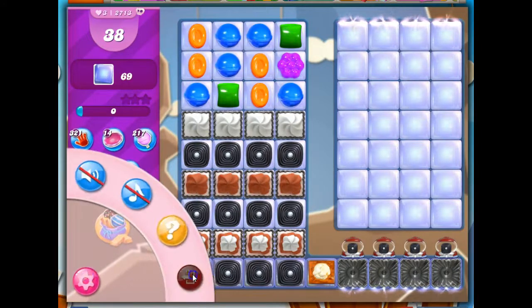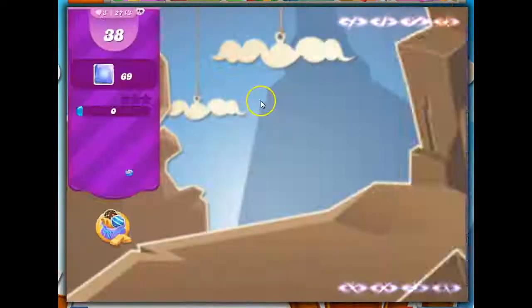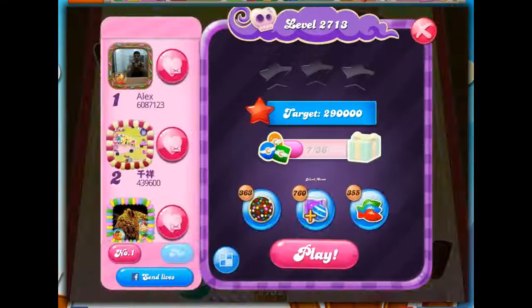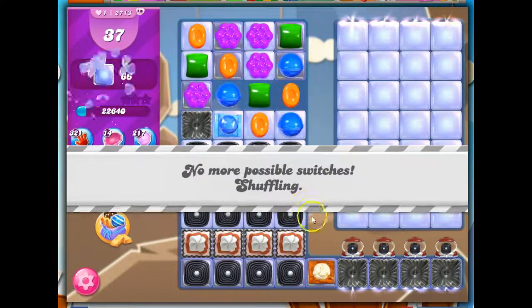I know that I can exit without losing any lives if I do so before I take my first turn, so I want to look for a better board. Still not it. I'm going to pause the recording and meet you back here when I find a board that I think is going to work well for us. Okay, this looks good because I'm going to get a double hit on this frosting here.